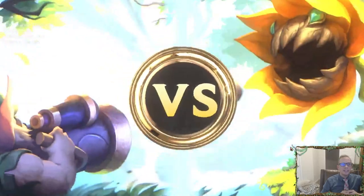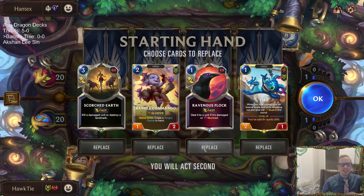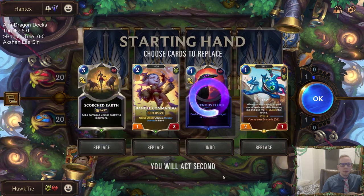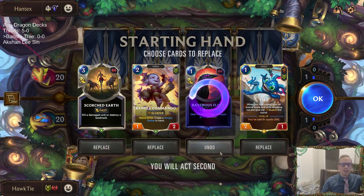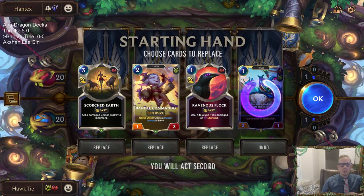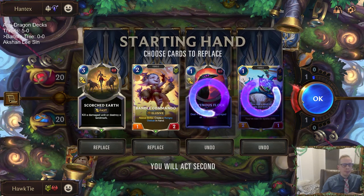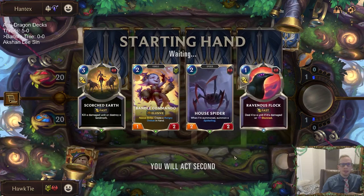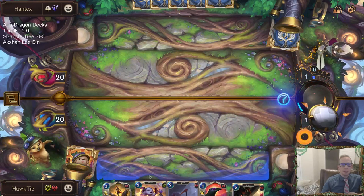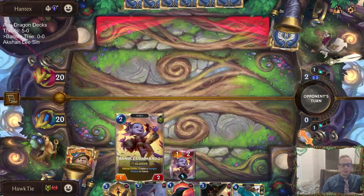We got dragons again — five out of six matches have been dragons now. I'll just send the removal spells back. Maybe we should keep Scorched Earth — Ravenous Flock is good against Shyvana, same with Scorched Earth. Maybe we send Fizz back because Fizz isn't important, it's just a Bilgewater card but not an actual important card. Let's keep Scorched Earth, send that back. We need to find Bandle Tree and also want to find Mayor and Loping Telescope.